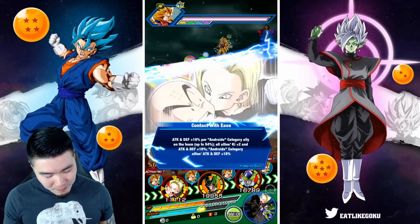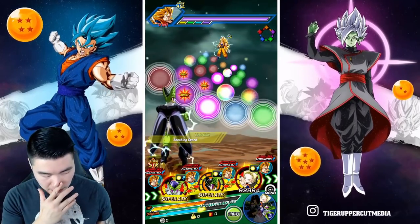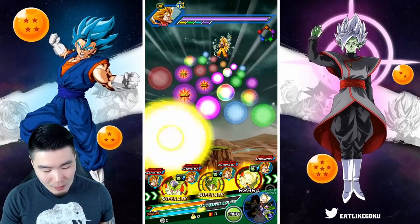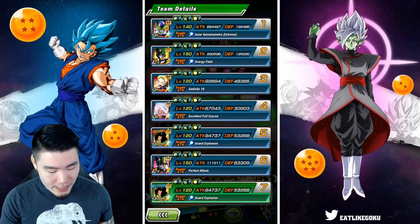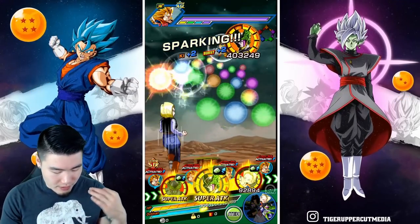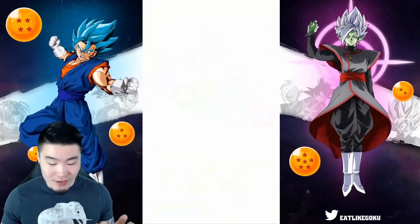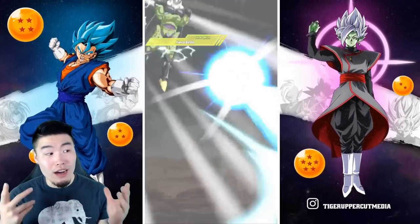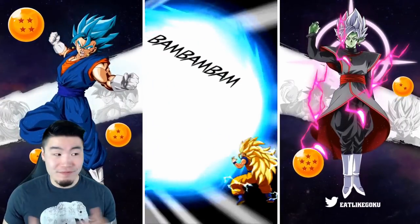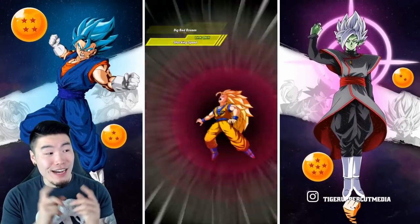Getting back to the Cell — now we have the 36-support from Android 18. We're looking at 165,000 defense. Giving him all the orbs so we can get the extra 30%, now it's 192,000 defense, and the attack is skyrocketing. I'm expecting over 3 million attack now — and we are getting supered, taking 146k — but over 3 million attack now, holy crap.